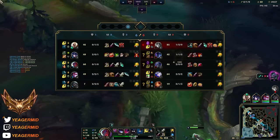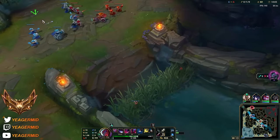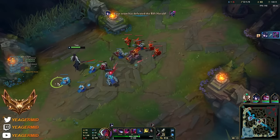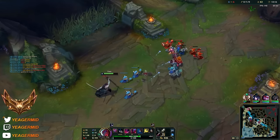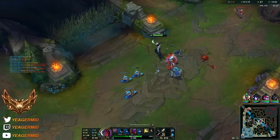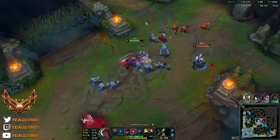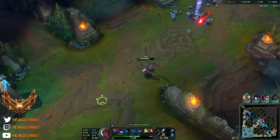That would have been a guaranteed kill so at least we got the exhaust and the ultimate out, so that should make it easier for them to survive. Don't have to push this wave now. We just push because since Nocturne does not have the ultimate, we have a chance to push out the wave. We can get out - he can be stuck there farming. And we can go ahead and reset. Of course Vampiric Scepter is a very good first component, and I am also running Tenacity here because they have a lot of CC.